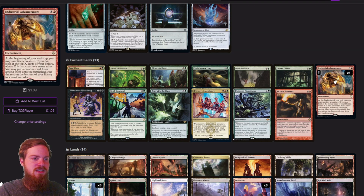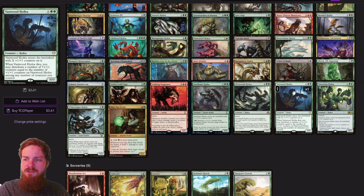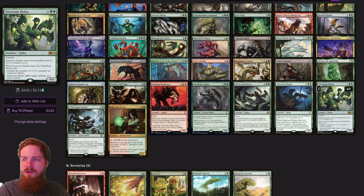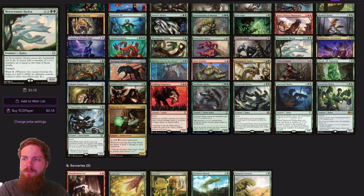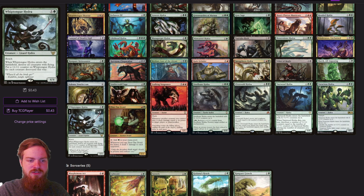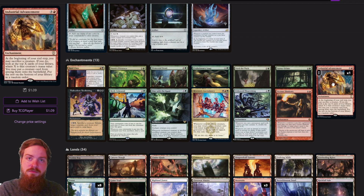Industrial Advancements — at the beginning of your end step, you may sacrifice a creature. We look at the top X cards of our library where X is the creature's mana value, put a creature card from among them onto the battlefield, and put the rest on the bottom in random order. It's a little awkward since some Hydras are considered 2 mana once on the field because X is 0 when it's on the battlefield. But we have cards like Ulvenwald Hydra, Stalking Vengeance, and Whipped Tongue Hydra that can still trigger and get pretty good value out of it.